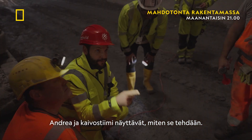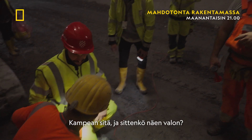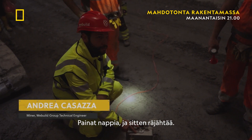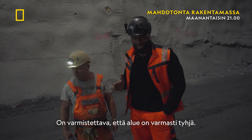Andreas and the mining team are showing me how it's done. I wind it up, and then I'll see a light — a red light comes on. Then you push the button and the blast will go. We need to make sure the area is completely clear, so we need to set off a warning.